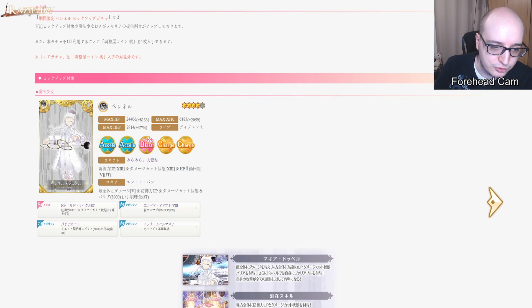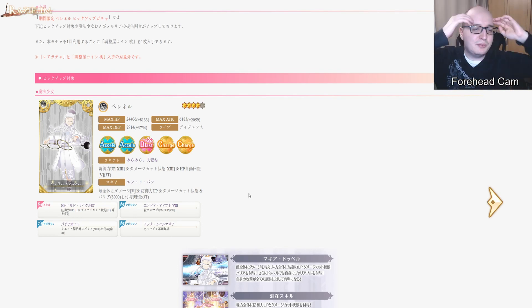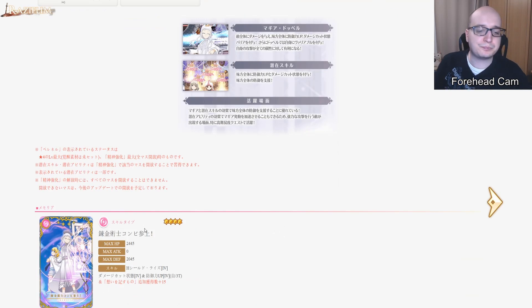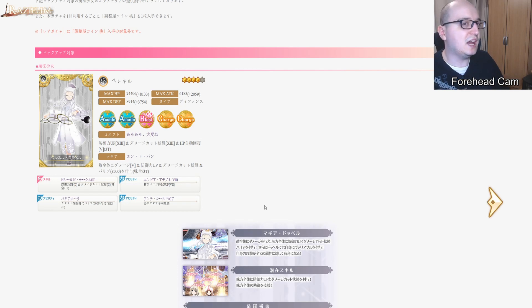She's basically Sudachi — a void-type defense character who uses defense-type Accel Charge discs and gets a lot of MP when she gets hit. Her connect is defense up, damage cut, and HP regen — extremely defensive. The magia gives damage to all enemies, defense up, damage cut, and barrier to all allies — also extremely defensive. Her spirit enhancement active is MP up when damaged, which is basically what makes Sudachi overpowered. She also passively starts the battle with barrier.